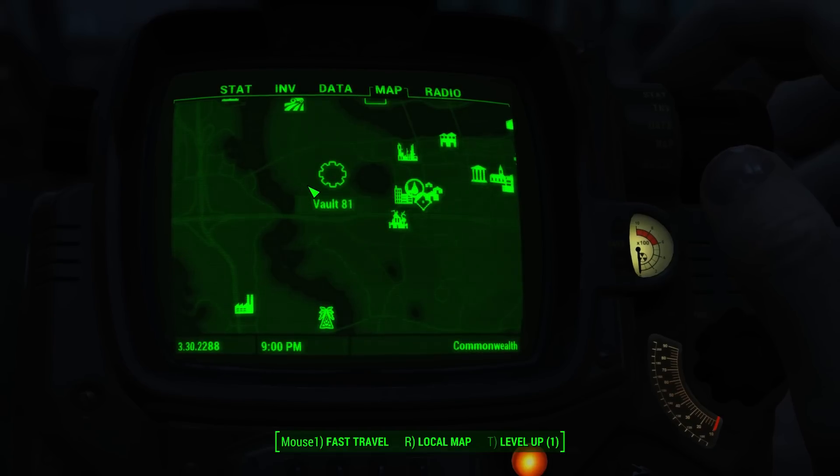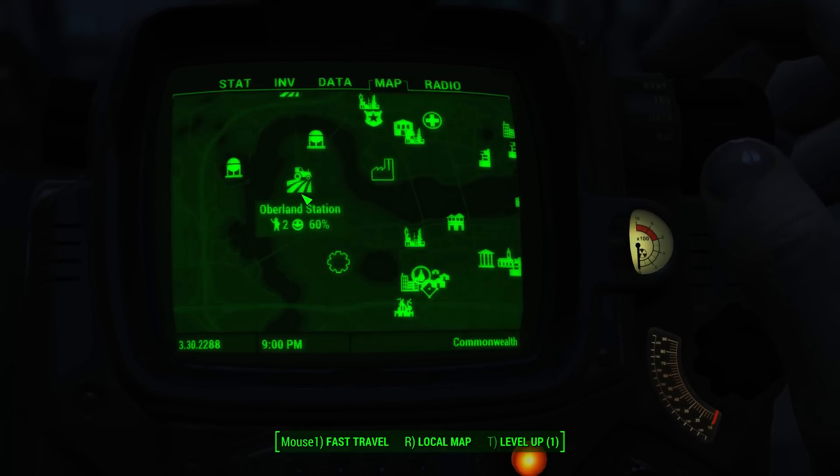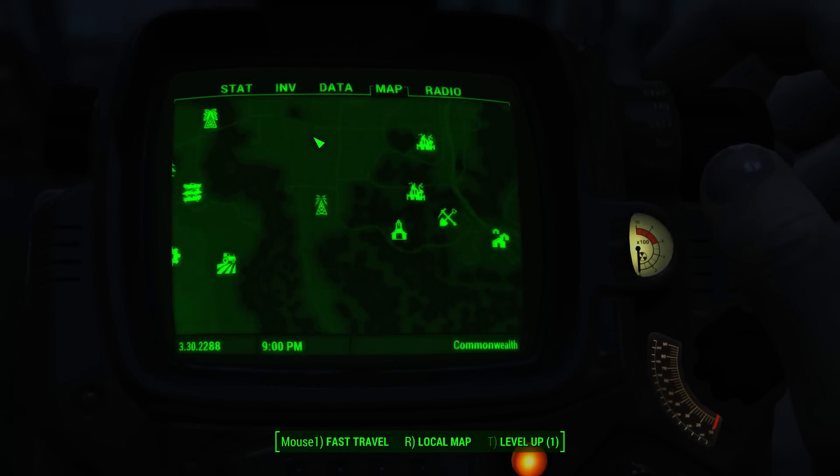Keep following that and you'll run into Vault 81, and then finally it runs into Oberlin Station way up there. I hope that helps you. I'm sorry that I don't have any more information than that. Thank you everyone — this is all I have for you.